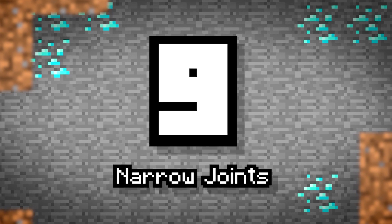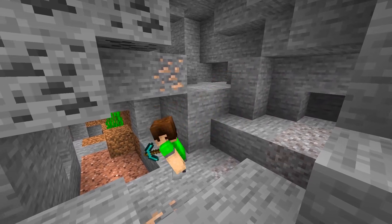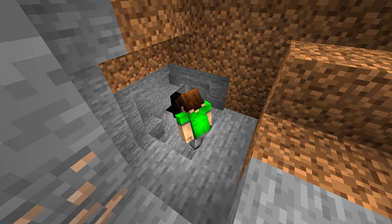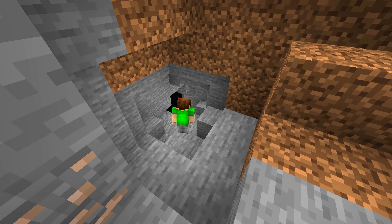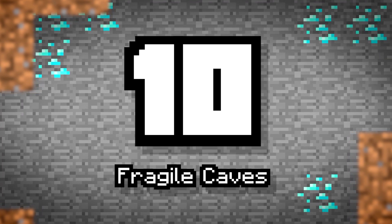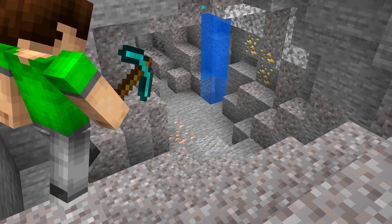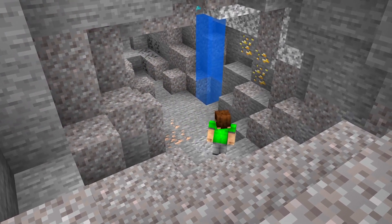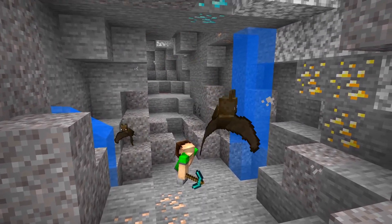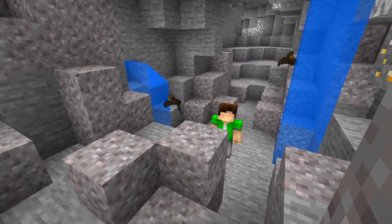Number 9: Narrow Joints. Caves need to be connected in some way, and in real life, smaller and more narrow passageways provide this connection, although it forces miners and cave explorers to crawl and even trudge through water to leave larger areas. Number 10: Fragile Caves. We all hate gravel falling onto our head at random moments, so what if instead we could discover a cave where it spawns? This place would have gravel held up by a thin layer of stone, or floating as it does in the current version. Hitting one part, however, may be enough to bring the entire cave branch down.